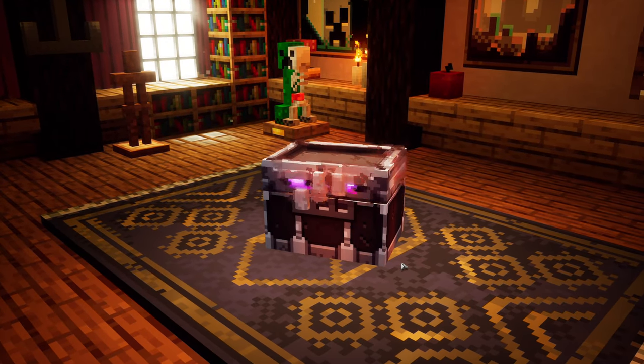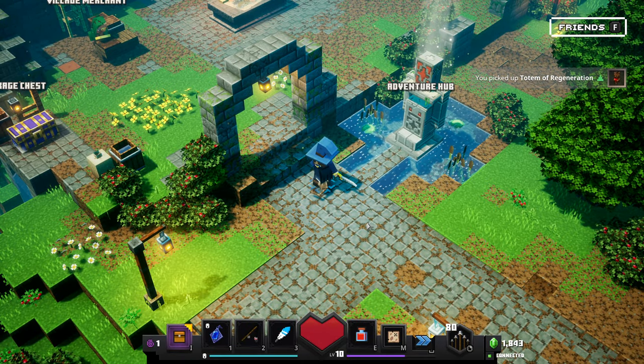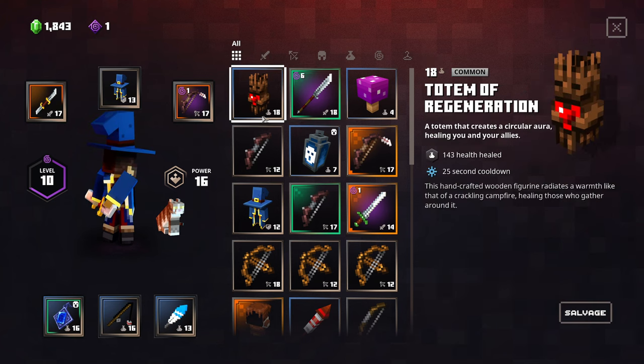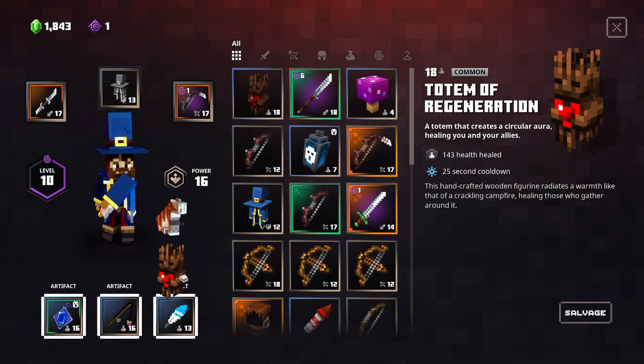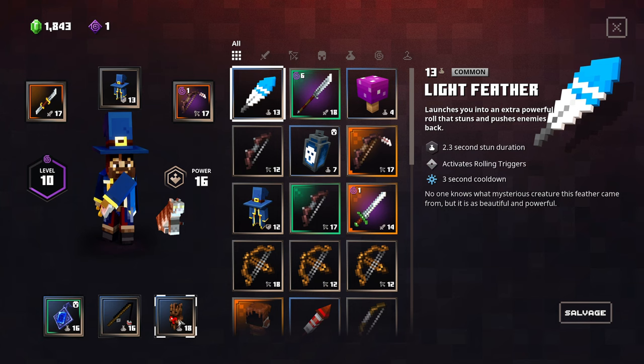So yeah, let's go ahead and open this up. We got a total of regenerations — this handcrafted wooden figurine radiates a warmth like that of a crackling campfire, healing those who gather around it. Alright, and like I said, that was a really quick one. You can actually speedrun it pretty quickly, especially if you have some mushrooms or there's Boots of Swiftness that speeds you up. This is level 18, so I think we'll do this — it doesn't increase our power, interestingly enough, but that's okay.